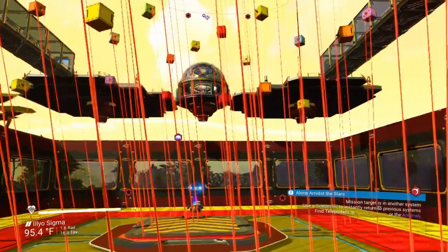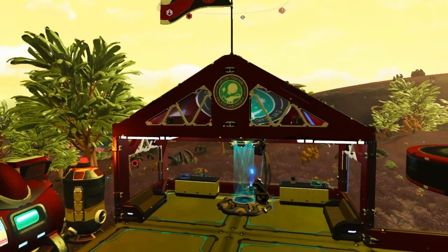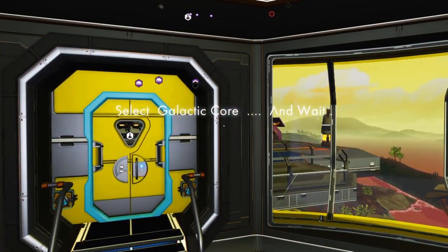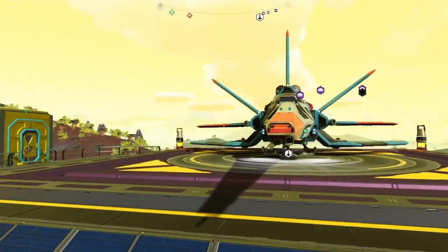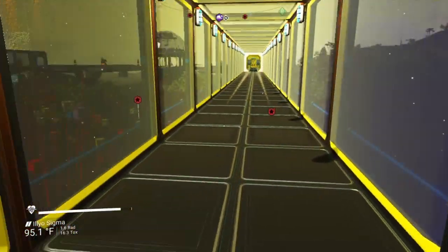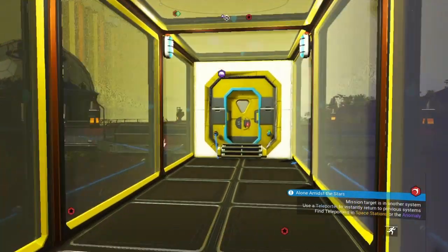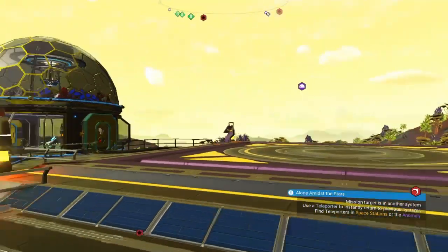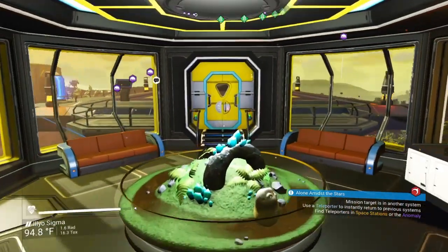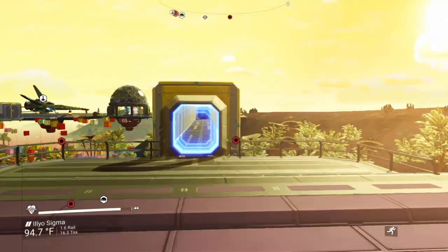I've just found out how to make those steel doors open and close — the ones you have to power, because before the Beyond update you didn't have to power them, they just opened by themselves. I've got nearly 500 hours in this game and I've only just found out how to do it. It's not easy, well it's not as easy as you'd think, but here we go — this is how you do it.